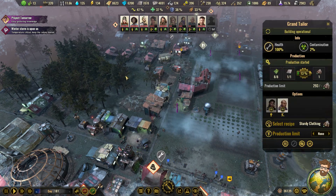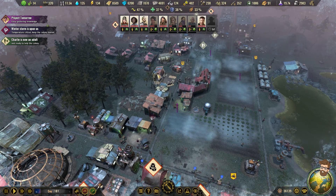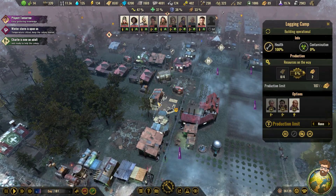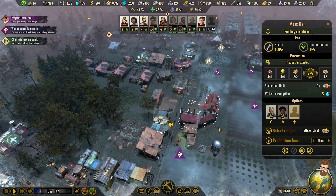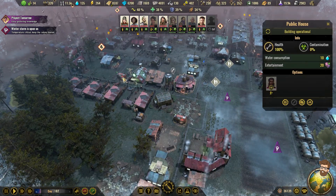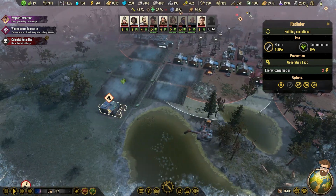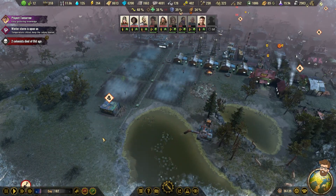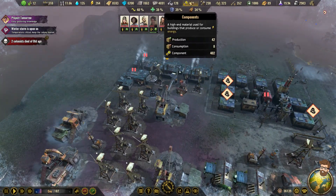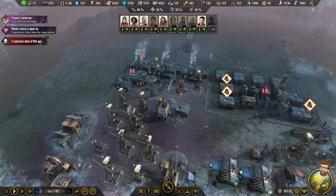I'm just going to keep doing the sturdy clothing, because I don't think I need the basic clothing. If I could go even further and make protective clothing, all the better, but I do think that's something where you have to get that stuff in the field. This building should be kept warm by the radiator. I'm okay if this general storage freezes. I'm not going to be doing any more upgrades on homes to heated two-story homes just because of the winter storm — always wait until the storm ends.